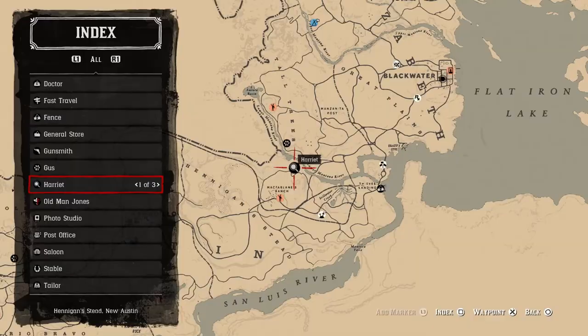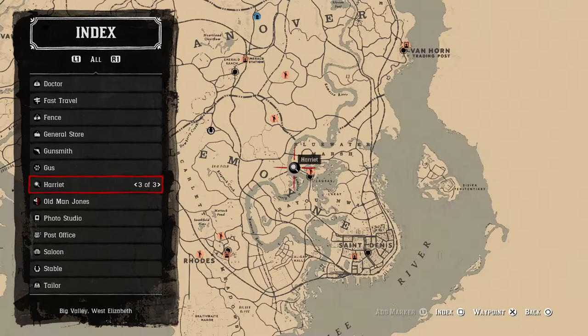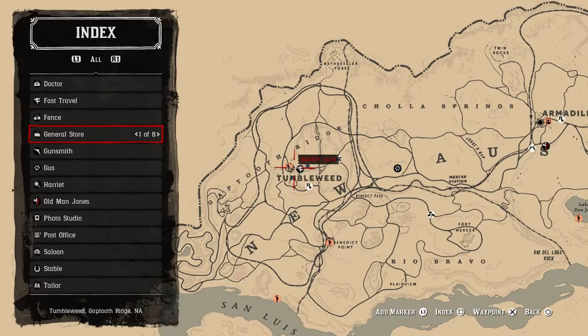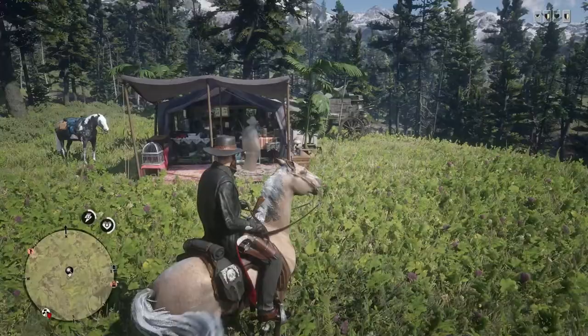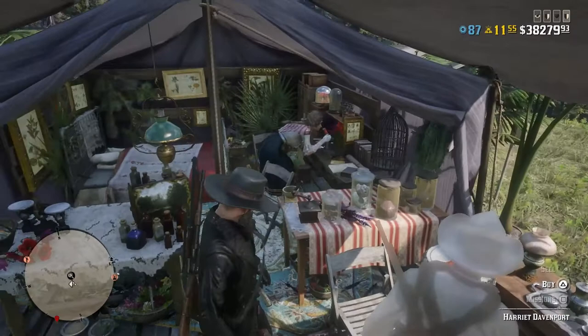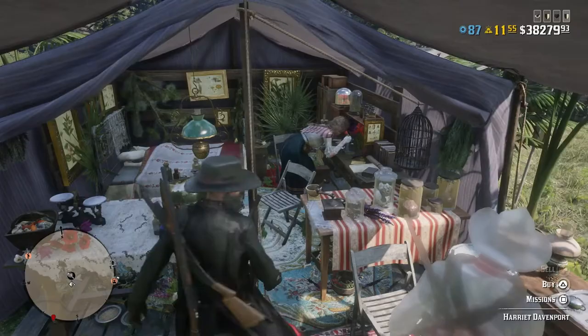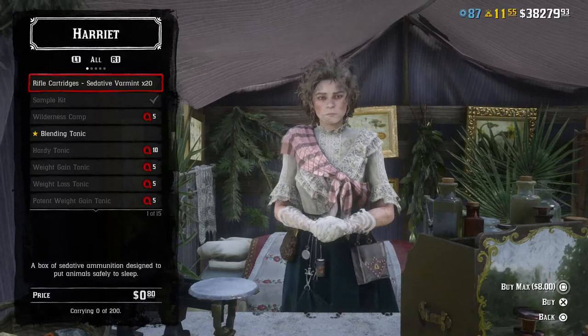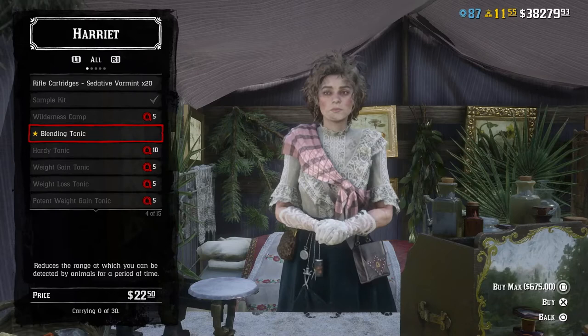Now moving on to Harriet Davenport's part in the Naturalist role. Unlike Gus, she can only be found in three different locations around Red Dead Online, and I'd say arguably most of the Naturalist role circulates around her. At one of her locations, we have three options: sell, buy, and do missions — though the sell option was grayed out initially, which we'll discuss later.